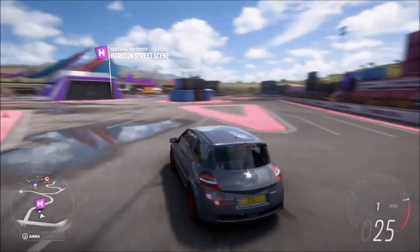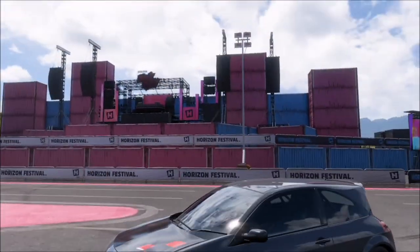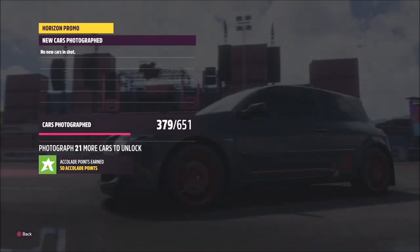Now once you're there in the correct car, all you want to do is bring up the camera and take a Horizon promo quick shot. That will pop up with two tick boxes — one saying you're at the correct location, and one saying you are using the correct car. It's as simple as that.